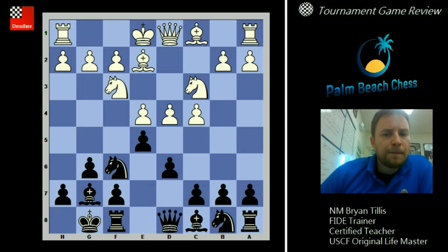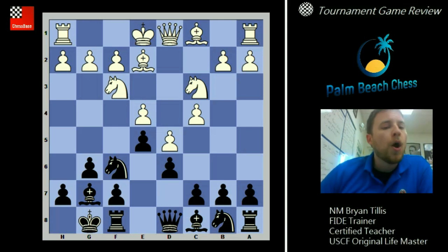After e5, we're not going to cover the exchange variation in this video. After d5, this is the Petrosian Variation, named after the world champion, because he liked positional games and he locks the center immediately versus the King's Indian. Now when the center is locked, where do we play? On the wings — specifically on the king side for black.